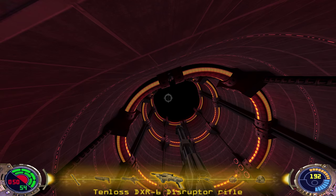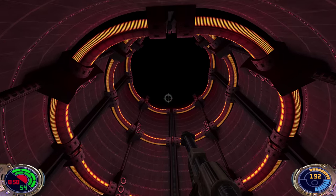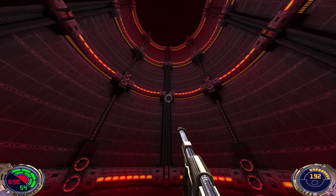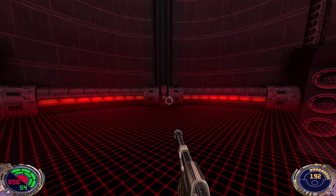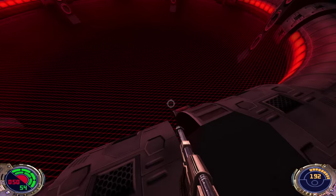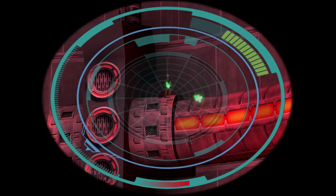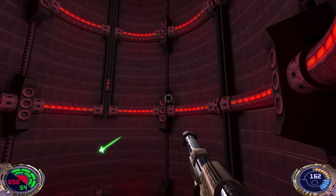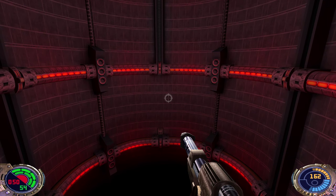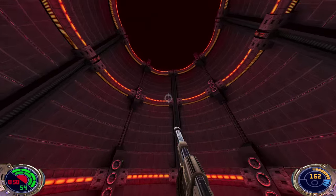How did I die in one hit? I must have been too close to the wall. I think I got crushed by something here. I have no force jumping capabilities. We should be good now — yeah, I must have got crushed by this guy. We're just going to go right through all of it.